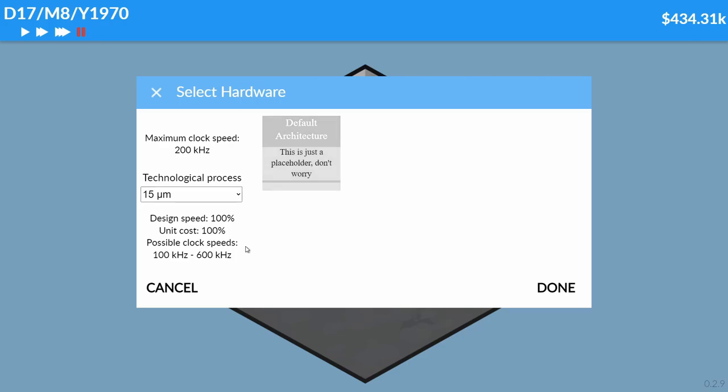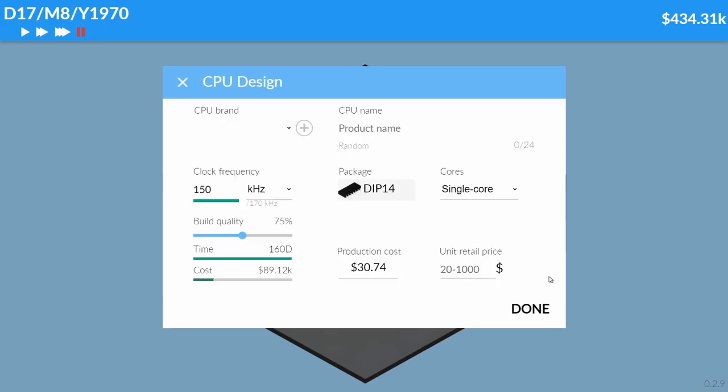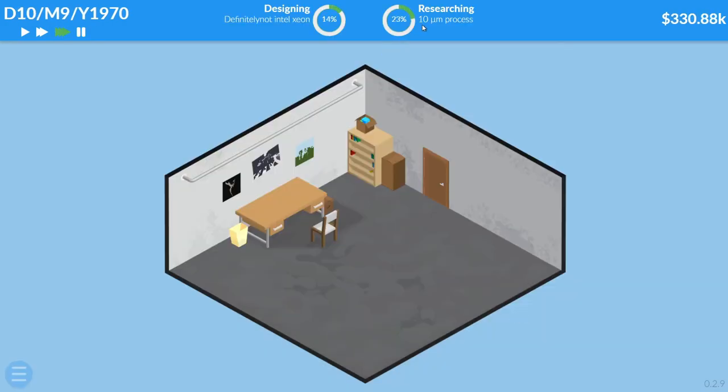Now we can change things. CPU brand: Neon — definitely not based on a real processor. Build quality — how low can we go? 50%. Production cost: very low. 133 kilohertz. Unit retail price — how hard can we scam people? Are they gonna buy this for $100? It's 1970, there aren't many processors around. Press done and see what happens — CPU brand cannot be Neon. Oh, we didn't actually make it a brand. Done. Night Play — now it's researching.